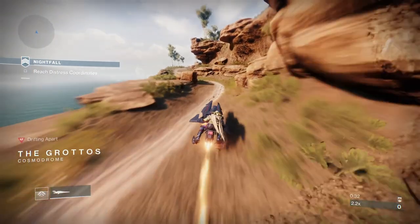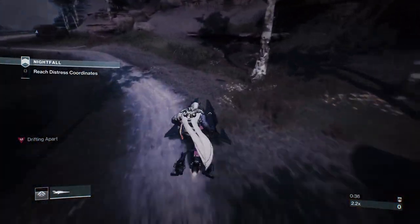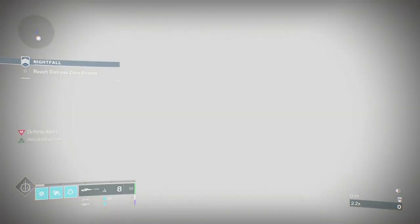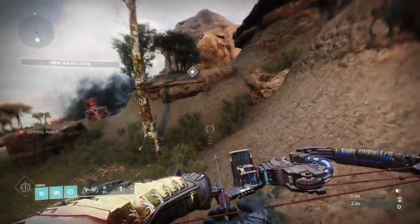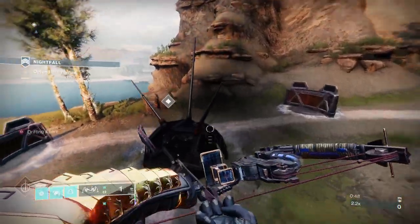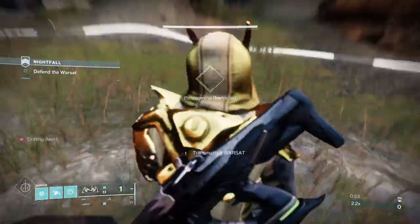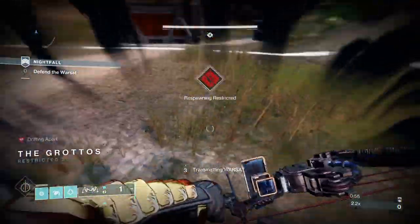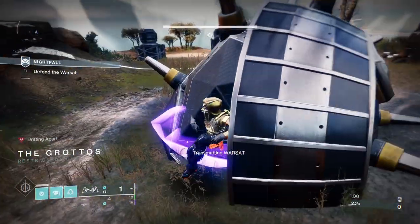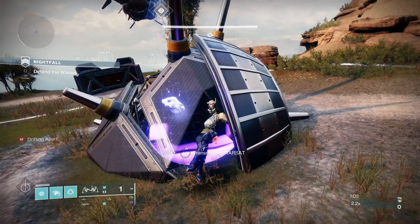The Nightfall has three sets of rotating modifiers. The modifier that rotated during this Nightfall was Arc and Stasis abilities recharge faster, but you take more damage from those sources. So if you don't see your abilities charging as fast as mine, that will be why. I had about four or five Discipline on this strike — if your grenades aren't coming back as fast as mine, raise it to about six or seven and you should be fine.